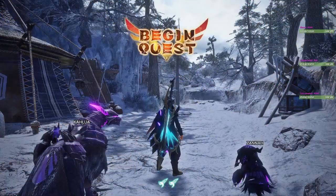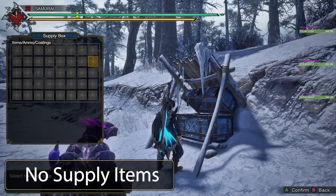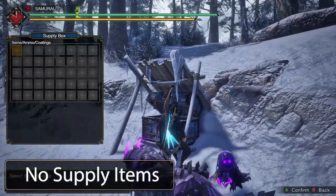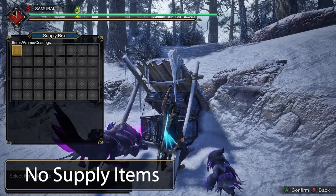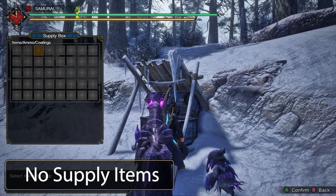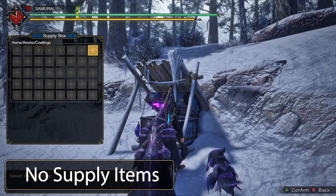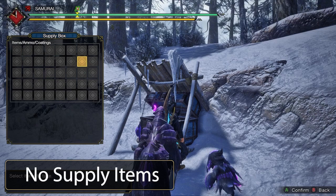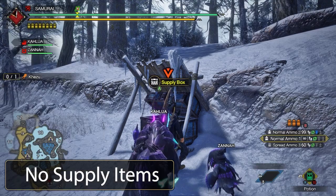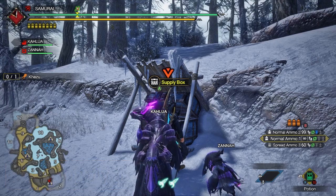The next mod is No Supply Items, and it should be self-explanatory — it just removes the supply items from the beginning of the quest. With the tent already in the game, you shouldn't have any trouble anyway. But back in the day, before you got supply items on every quest, you actually had to come prepared. In high rank and G-Rank, you'd start in a random location, and items back at base usually wouldn't spawn in for 10, 15, or 20 minutes. So this mod's awesome. Thank you Crystal Shapeshifter for this mod.